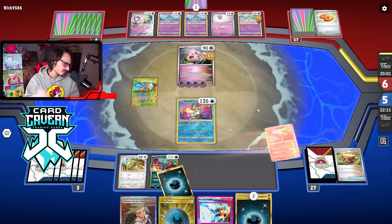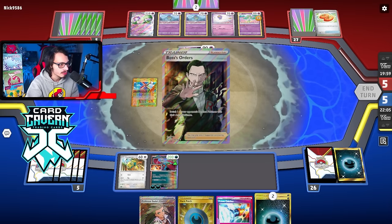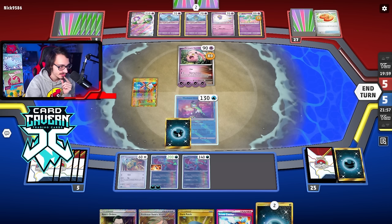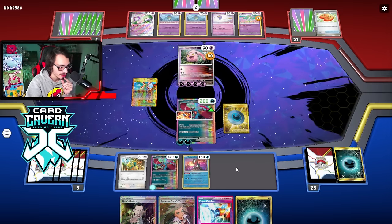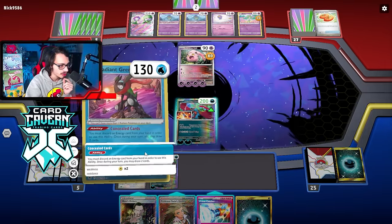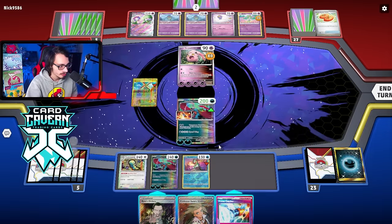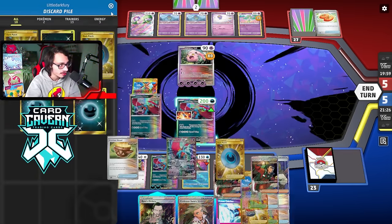I was kind of hoping they wouldn't take a kill this turn but it's fine. Top deck — Boss's Orders, that's pretty good! I might as well just play the Boss and keep the Prime Catcher for later. I can dark patch and get another Moon down. Let's do Concealed Cards to get another Moon if I can. Nice — dark patch is good. Wait — we don't have a knockout on the active. The Gardevoir on the bench doesn't die.